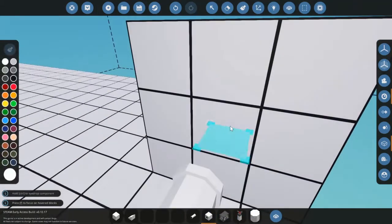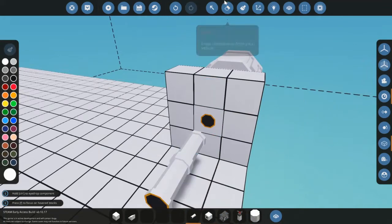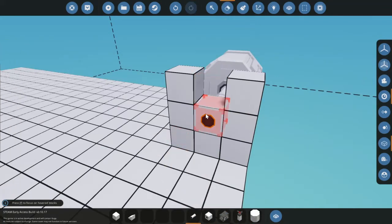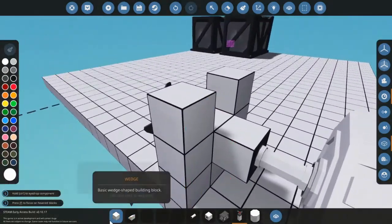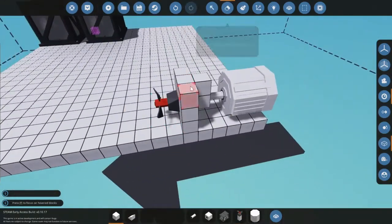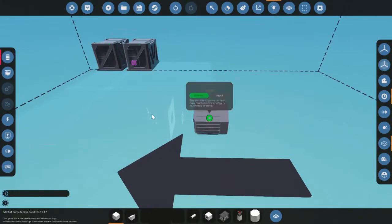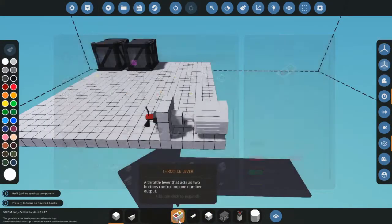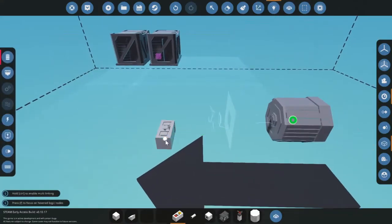Always put a block here to seal it, except if you have the small propeller because the small propeller is already a block. So this is the only thing you need to do and now you're pretty much ready to go.